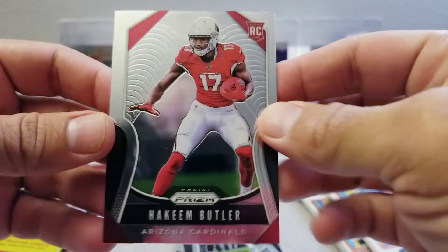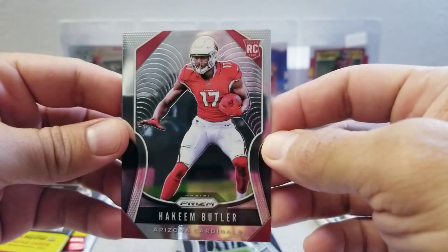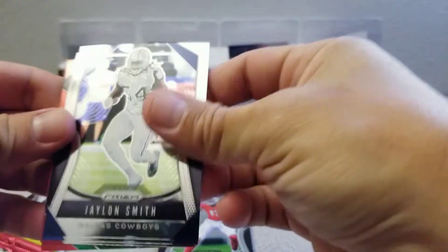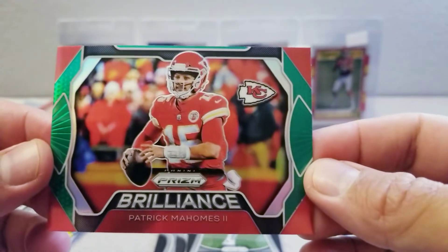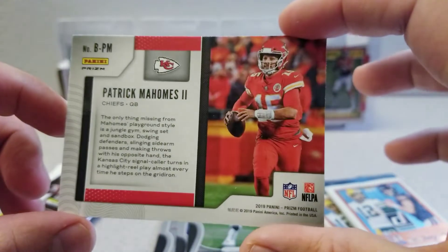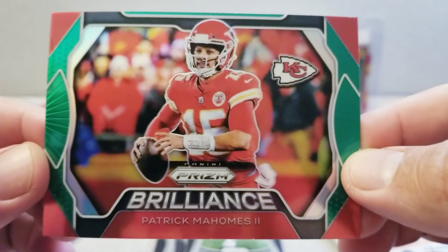You guys want to check out the back of that — you're probably going to see my face, it's all good. Thanks for tuning in. Let's see pack number two. Got Jalen Smith, T.Y. Hilton, Patrick Peterson. Oh look at that — Brilliance, Patrick Mahomes green! Sweet card, man. I'm happy with that. Turned out to be a Patrick Mahomes break after all, huh? How about that? That's legit. That's nice. Put that one right there in the back.